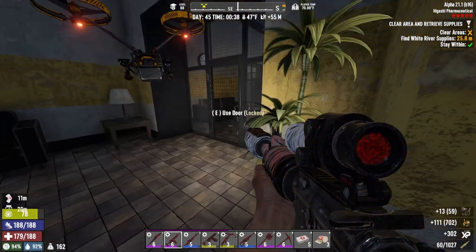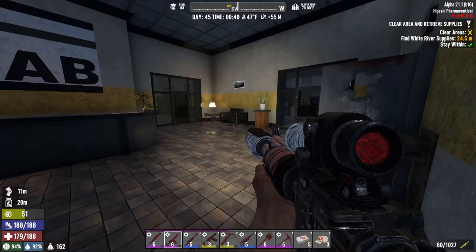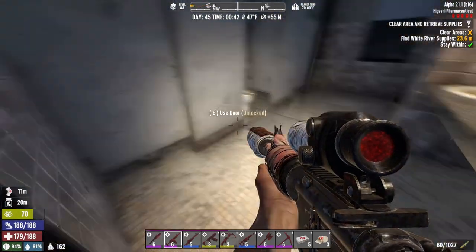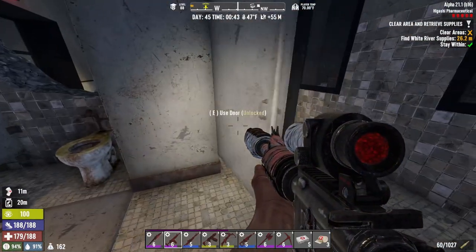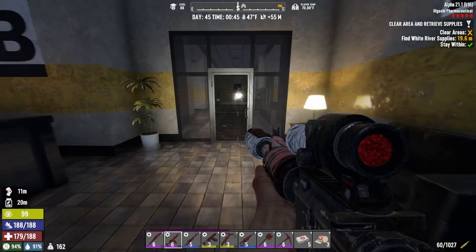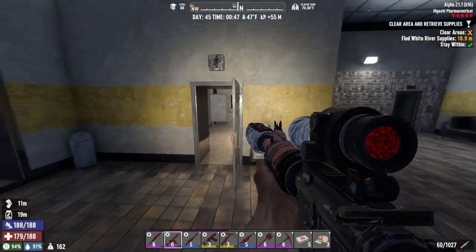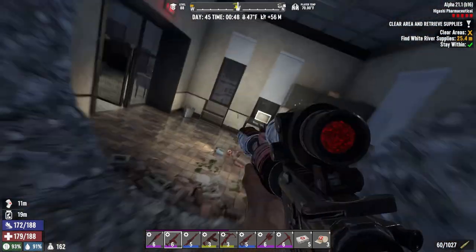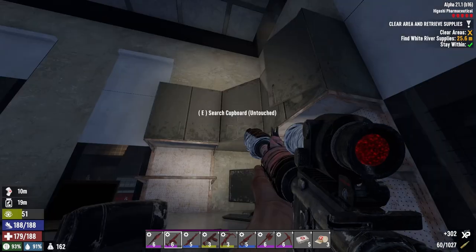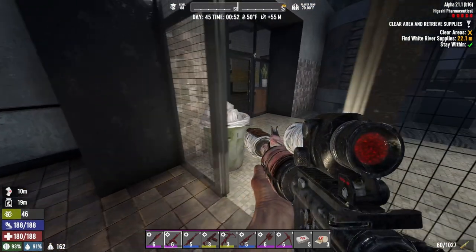We'll take that stuff - that one's locked, that one's locked. Looks like we need to go this way. Our supplies are on this level - can't forget them. I've done it before and it really made me mad, so I don't want to forget them again. Locked - what did I miss? Oh, the hole in the wall, you big dummy! Let's crouch and try to keep our sneakiness going. They really like to put corn in the cabinets in places like this.